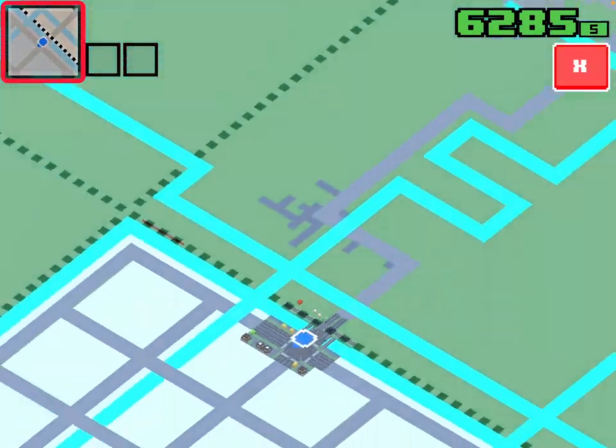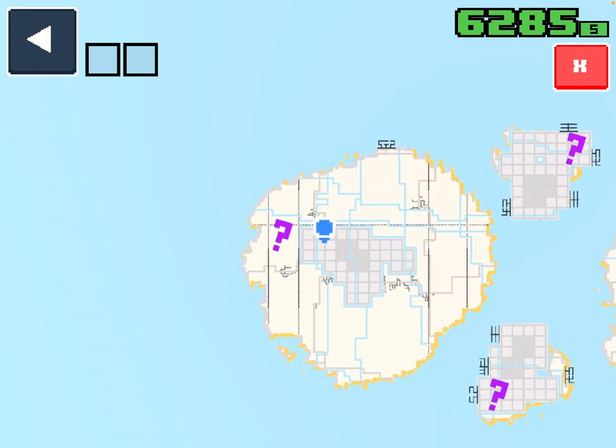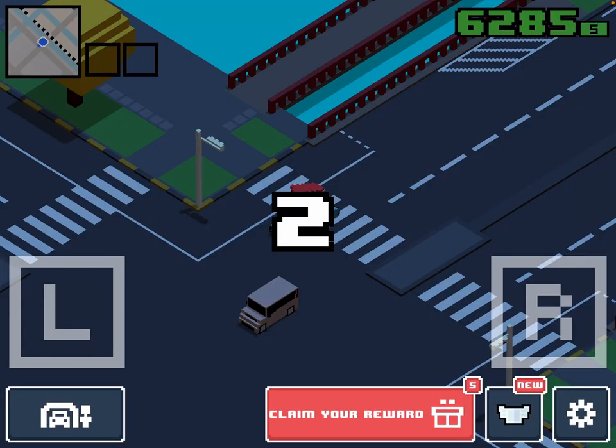First thing you're going to want to do is go to your map in the top corner and you're going to want to find one of these question marks. This location for this task is going to be at some sort of area away from the city, sort of like here. So once you find that question mark, you got to go to it to see if it is the firefighter area. A few moments later.